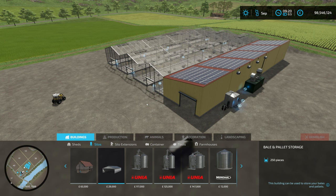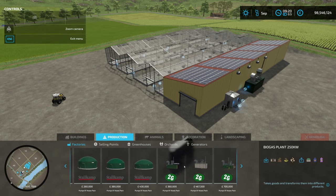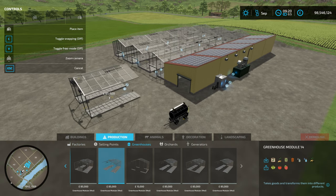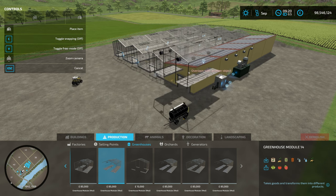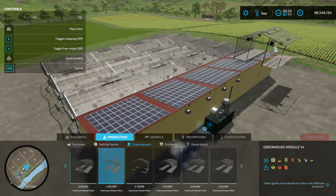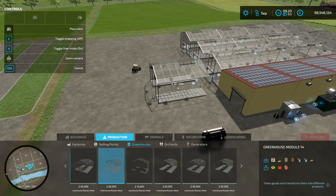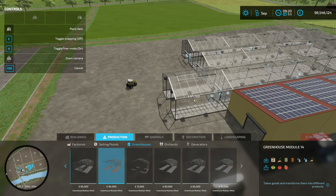It's recommended that you level the ground first before you place it and then use the free placing mode. If you open the F1 menu and select a piece of greenhouse, you can toggle free mode. You want to press V — I'm not sure what the control is on console — to enable free mode so you can line things up properly. If you have free mode off it tells you there is an issue with overlap, so that's quite important.